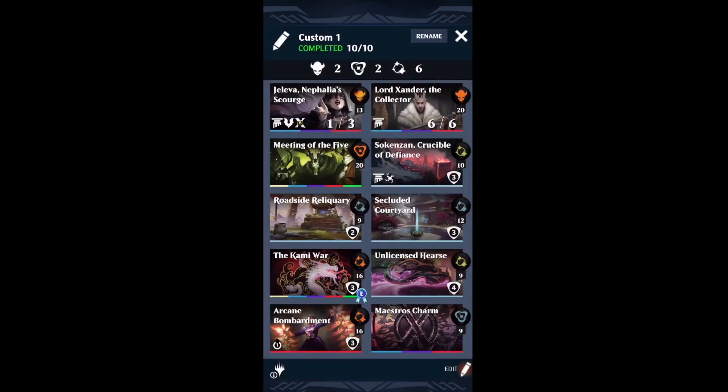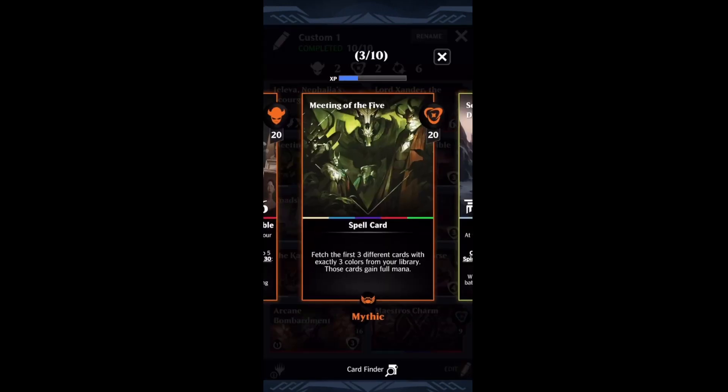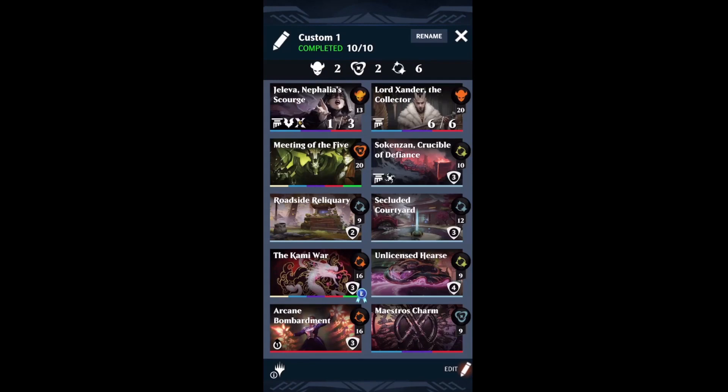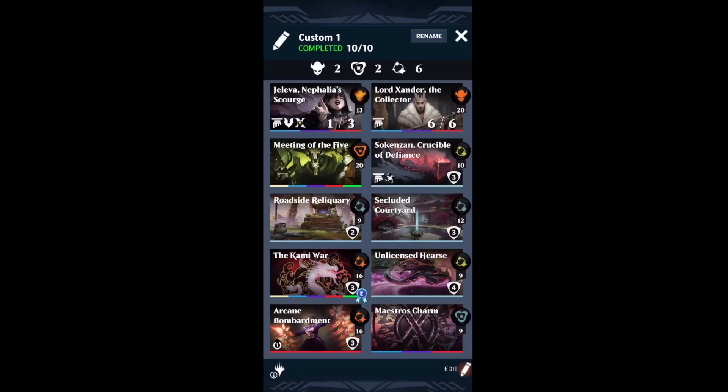The basis of the combo is: play Jaleva, which exiles somewhere between 26 and 38 cards from both libraries. It's probably going to throw a Meeting of the Five into Exile, which you can get for free when Jaleva attacks. You cast that Meeting of the Five, which exiles the full 38 cards with stored mana, and that probably gets you another Meeting of the Five. So every time Jaleva attacks, you get another Meeting of the Five, which gets you another Jaleva, which gets another Meeting of the Five — it ping-pongs back and forth forever.